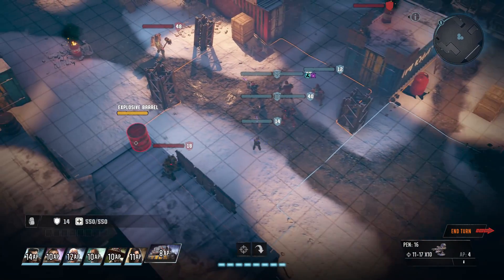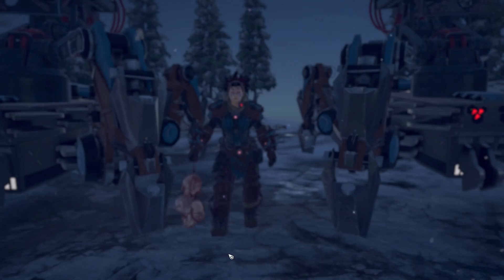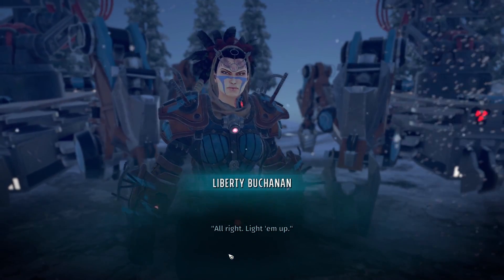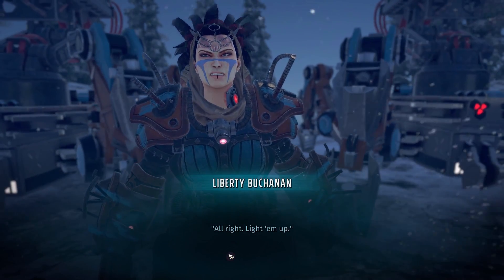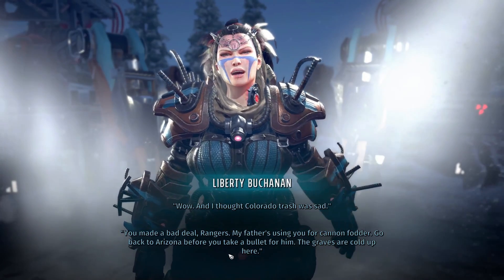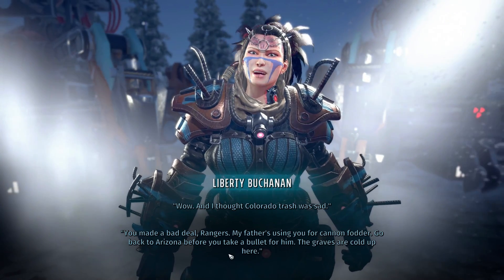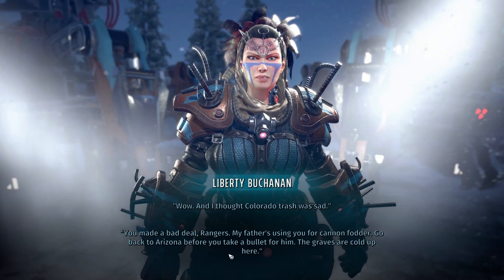The extra detail in Wasteland 3 is shown off in moments where the camera zooms down into a first-person view for some conversations with key characters. These conversations are so much more engaging than the typical top-down dialogue sections because you get that personal view with some of the more important characters, and it's good to add some variety to the general monotony of the gameplay.